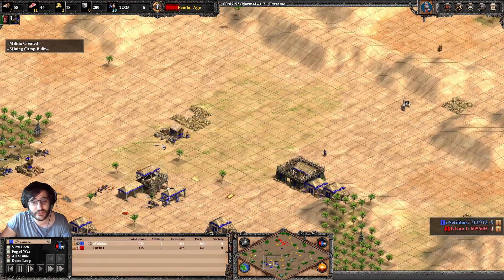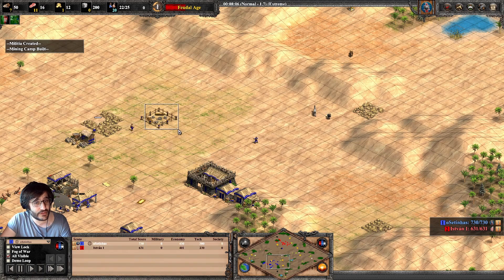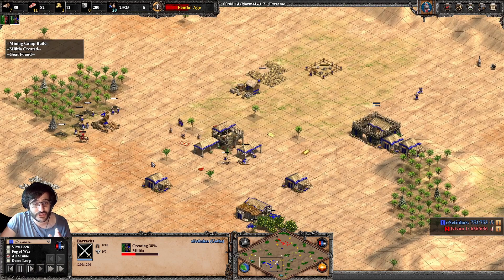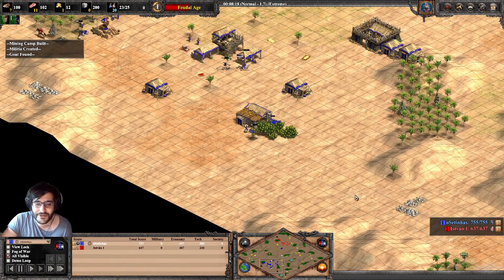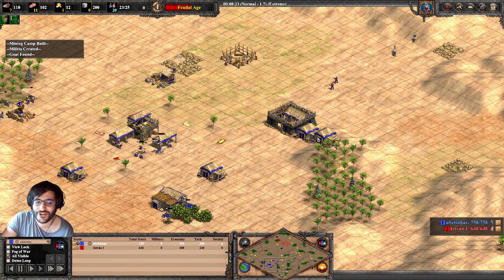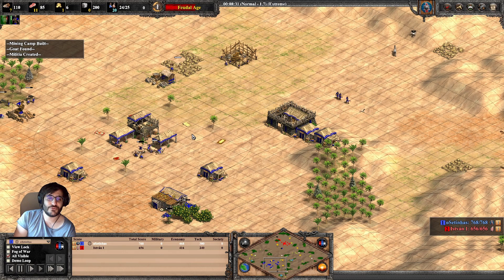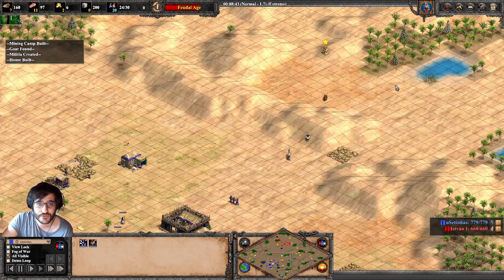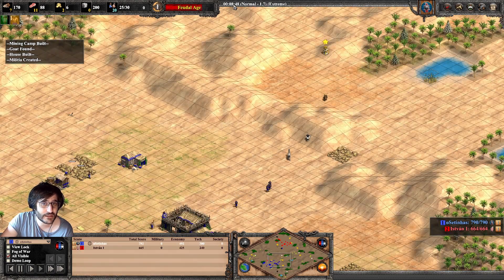The last villager also builds the mining camp, so you have a total of two villagers on gold. Now the barracks — don't forget to build a house. Now you do your four militias. Don't lose your villagers. I like to do this with a forward archery range, so what I'm going to do is send these two villagers to the front. You see the 18 minute mark — 30 seconds — it's the time to go in.